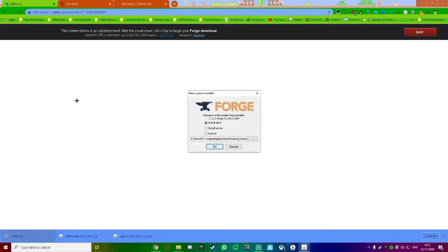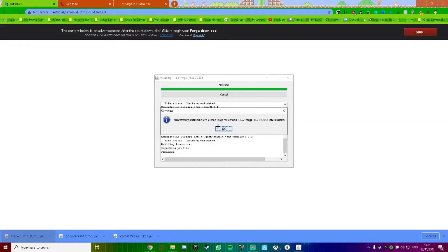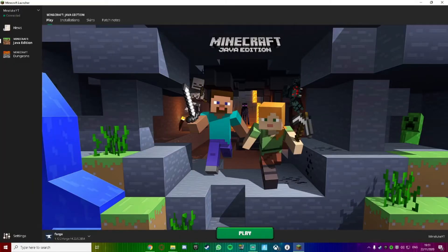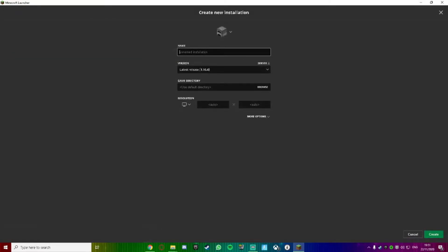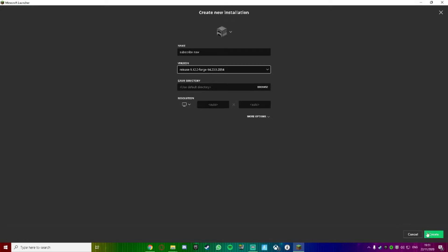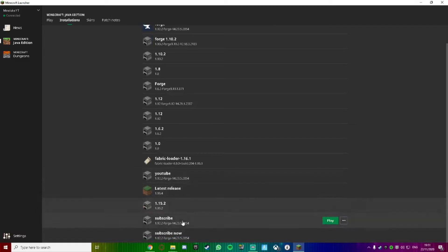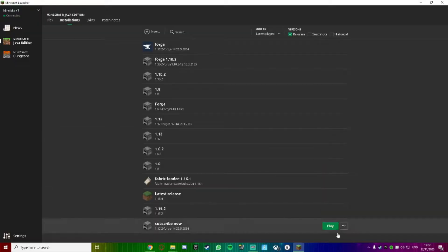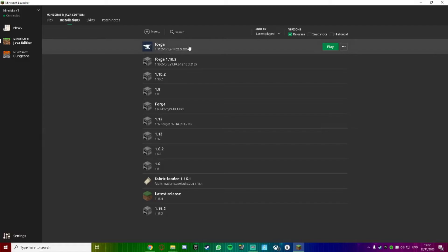Go to the Minecraft version list, scroll down to 1.12, click 1.12.2 — or if you're on 1.15.2, scroll up and click 1.15.2. Once there, click where it says Recommended Installer and press Skip, then press Keep. Click on it and it'll say 'Welcome to the Simple Forge Installer' — go to Install Client and press OK. You also have to run that Minecraft version fully once first. Then go back to your Minecraft Launcher, go to Installations, click New, type a name, and select version 1.12.2 forge, then click Create.